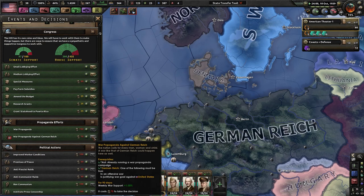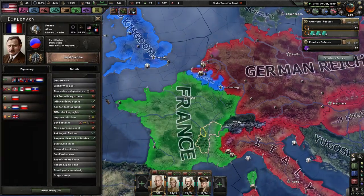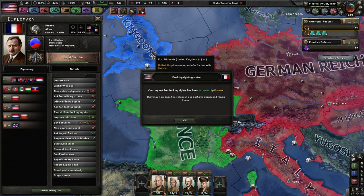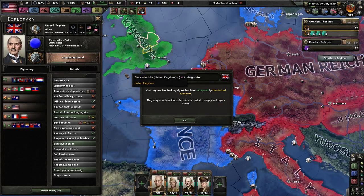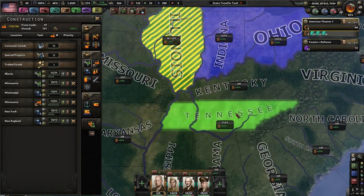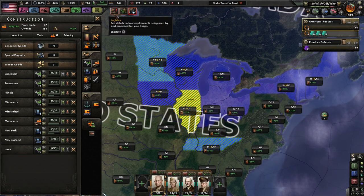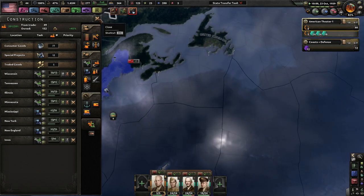We definitely want war propaganda to get more weekly war support. Offer docking rights — allow their navy to resupply on our ports. If the UK needs more docking rights because they'll probably get blown up. They declared war on them. Just to help them out as much as we can, we need a ton of military factories — 50. I think we have enough civilian factories for now. We almost have 200 — now we have 199.